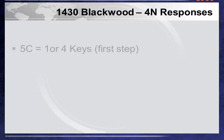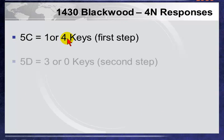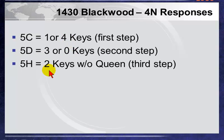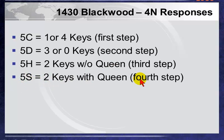Reviewing the responses playing 1430 style: Five Clubs means one or four keys; Five Diamonds means three or zero keys; Five Hearts means two keys without the Trump Queen; Five Spades means two keys with the Trump Queen. For void responses — as in traditional Blackwood — if we have an even number of keys and a useful void, we bid Five No Trump. If we have an odd number of keys and a useful void, we bid at the six level in the void suit, provided it's a suit not bid by partner.